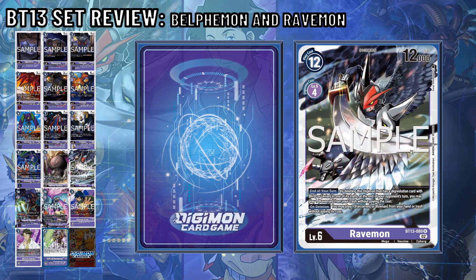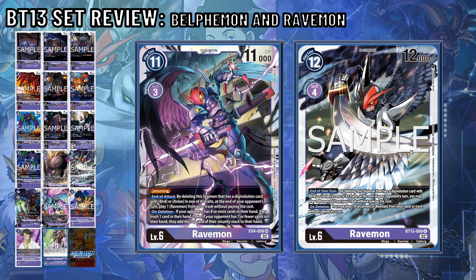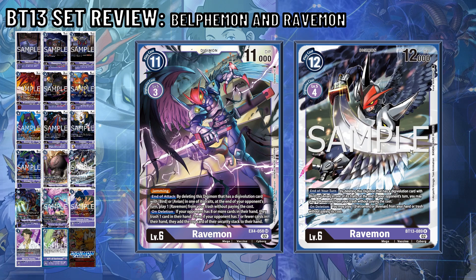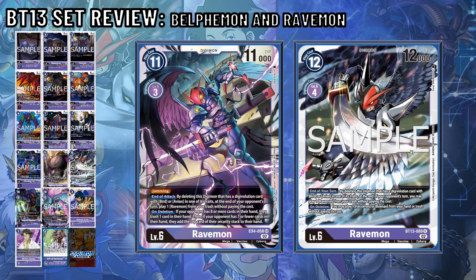Ravemon returns with a Digivolution cost of 4. This Digimon has an end of turn effect that deletes itself, and you must have a Digimon with Bird or Avian in its traits to play it back from the trash. On deletion, it simply lets you play a Falcomon or Kenan Cryer from trash or hand without paying their costs. Personally, I'm still a fan of the EX4 version, so if you haven't picked up your alt arts yet, do it soon — I have a feeling it's going to go up. In a sealed setting it's alright, but you really need Falcomon, Peckmon, and Chromon to do anything with it.